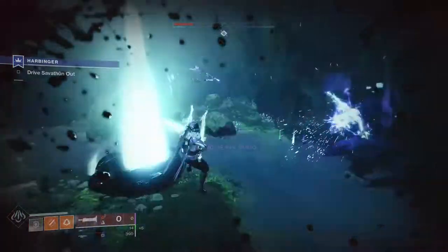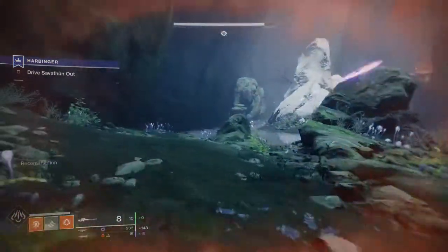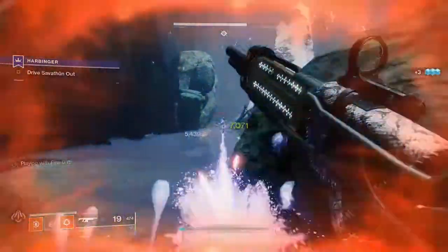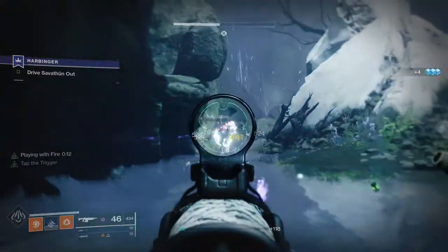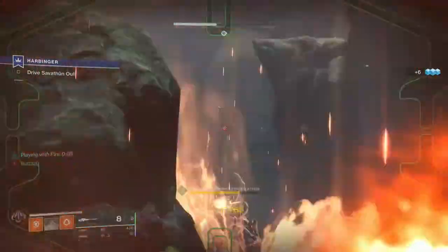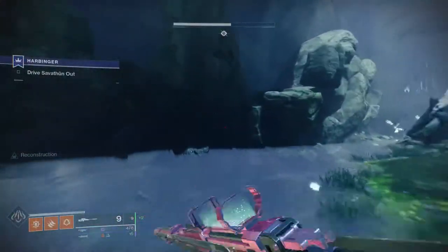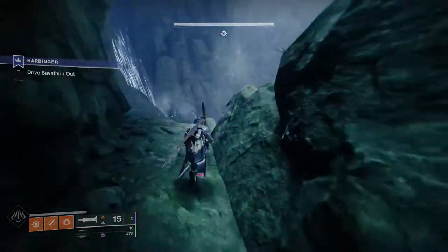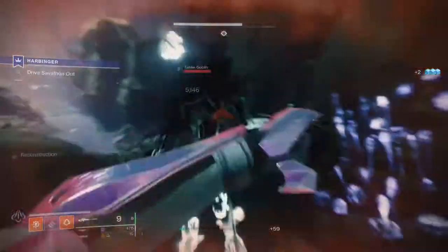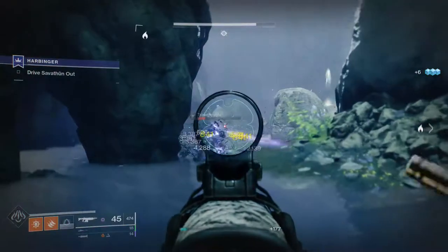The first boss is going to be a Taken Knight, which is not really surprising. I think the hardest part about this encounter is the fact that out of all the bosses, this one has the most enemies and the most annoyances. You have not only the Taken boss himself, but also Taken Knights that come out with solar shields, Taken Goblins that can shield enemies, Taken Acolytes with void shields, and since they're Taken Acolytes specifically, they can spawn Acolyte Eyes — basically annoying little turrets.